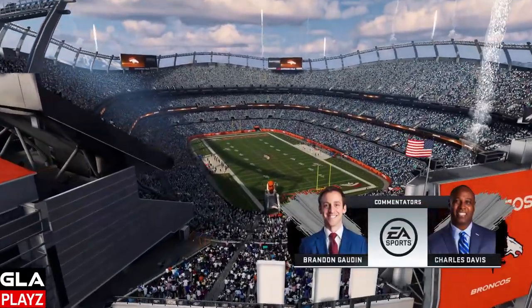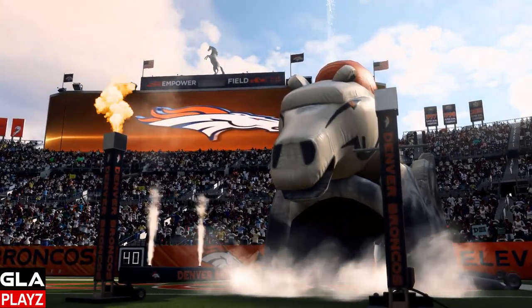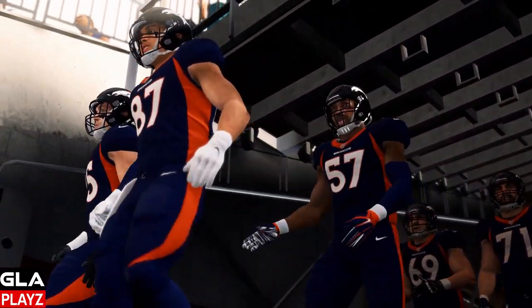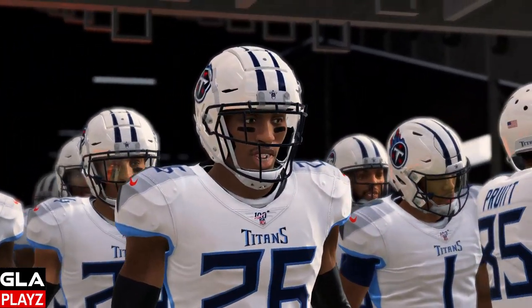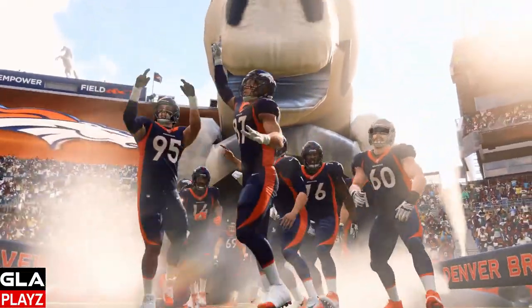We're gonna be in Denver — looks like a beautiful, sunny day. The Denver Broncos are wearing their dark uniforms at home, and for the Tennessee Titans I went with an all-white, ice-style uniform with their throwback helmets. It's gonna be a cool game — let's see what we can do against the Denver Broncos.